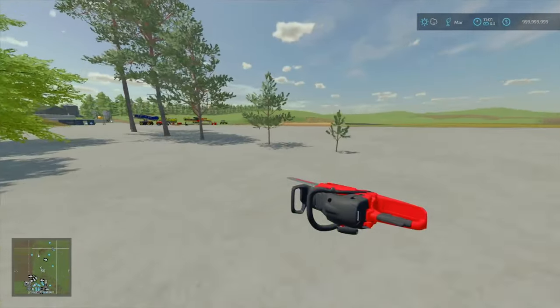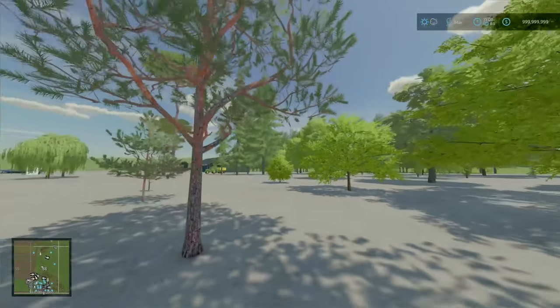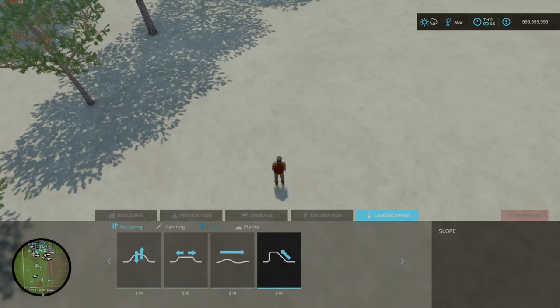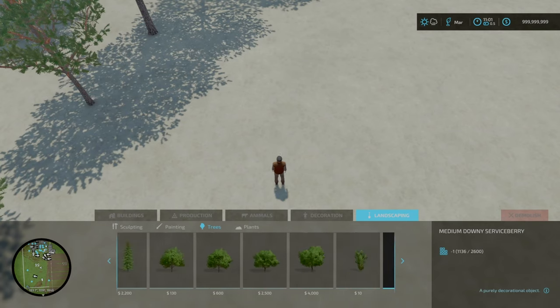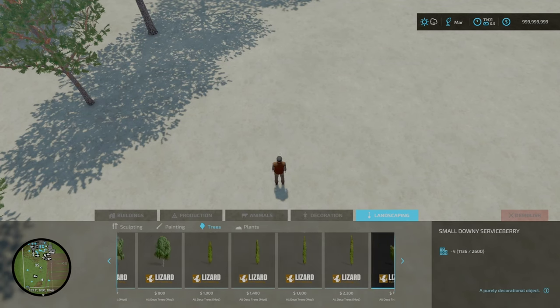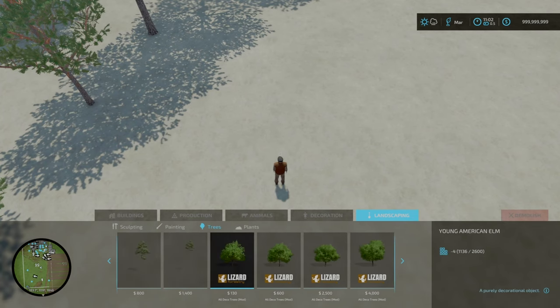For small trees, I recommend using chainsaws, but for medium and large trees, a tree harvester will be able to cut these down. You'll find these under Landscaping and under Trees. Once you go past your normal trees, you'll see these. They've got the Lizard branding, and placing them down will require the same amount of slots. For example, young American Elm is four slots, small American Elm, medium American Elm goes up to six slots.